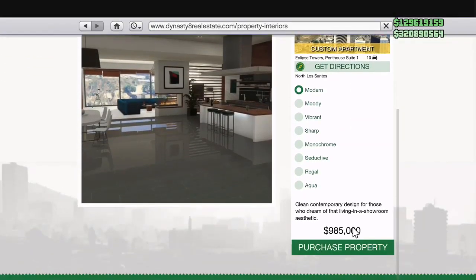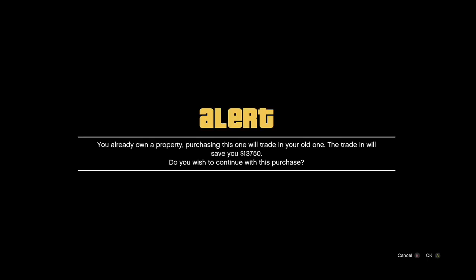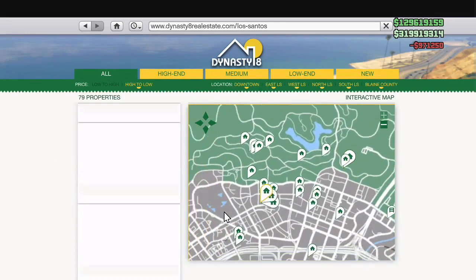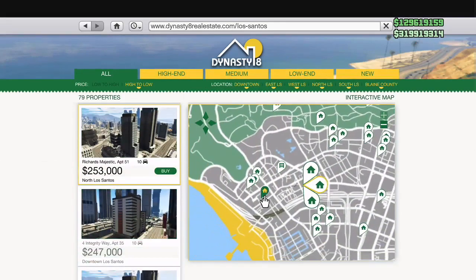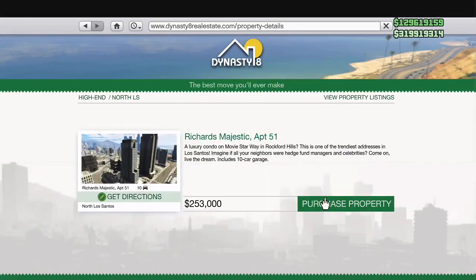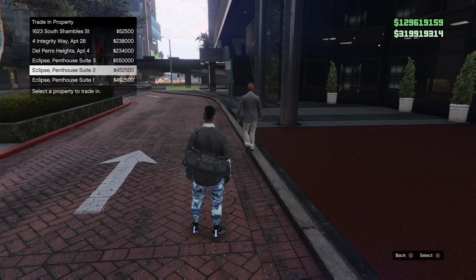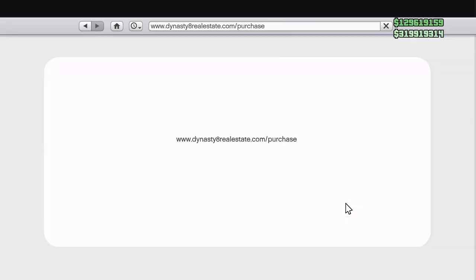If you guys don't have enough money for these apartments, just start off with one, or just start off with the most expensive apartment you can buy. Each time you do the glitch you'll get some money and you can work your way up until you can buy more expensive apartments. So you can work your way up to that. Slots four, five, and six — penthouse suites. That's what you want to see.